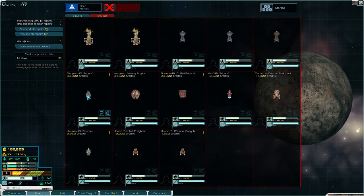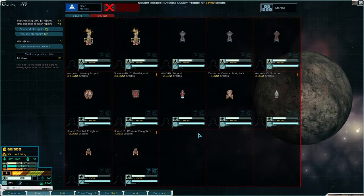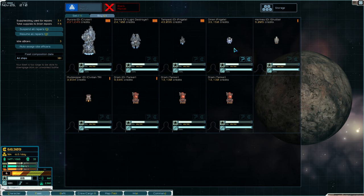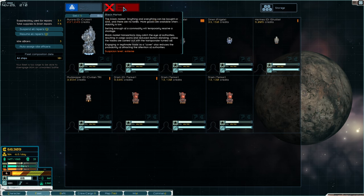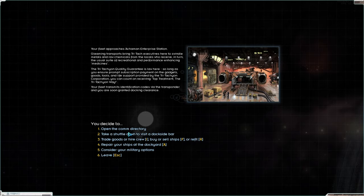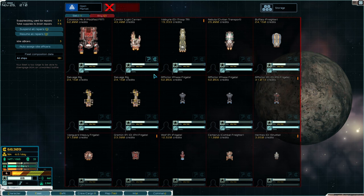Somebody said strikers are good. Oh, a Tempest! Somebody said Tempest is good. Maybe I'll get a Tempest as well. I'm spending money - I didn't think I could get a Tempest. There's another one - oh and an Omen! I'm gonna have no money after this. I'll leave the Tempest alone. Actually no - somebody said Tempests were really good. I've got one Tempest.